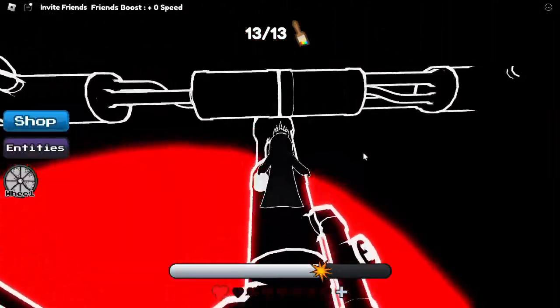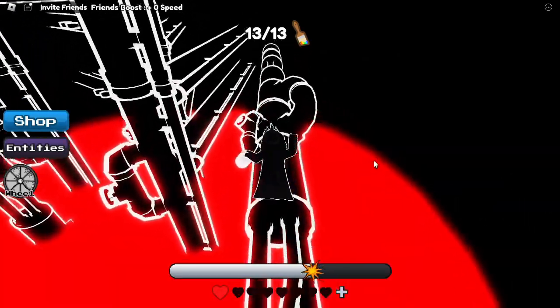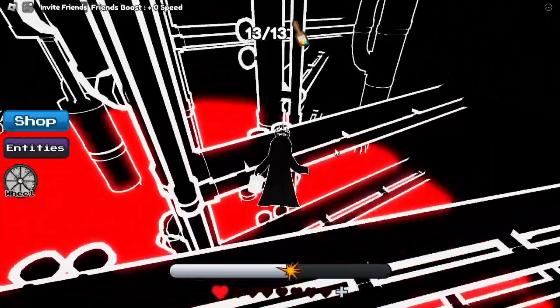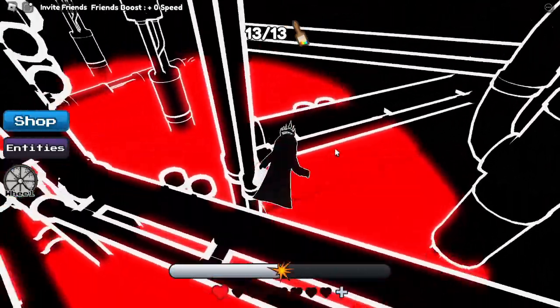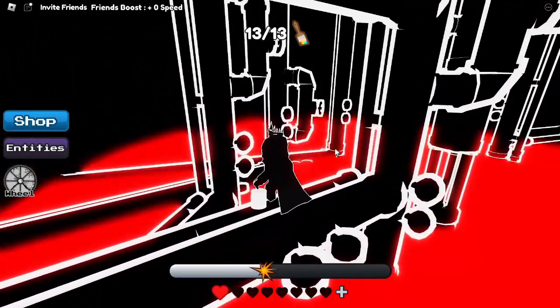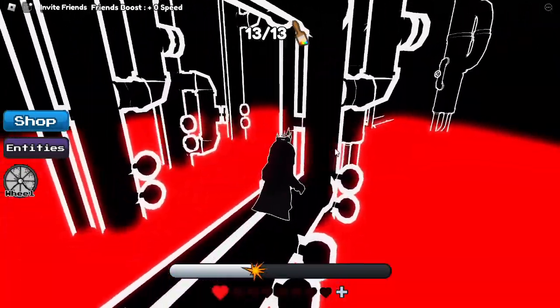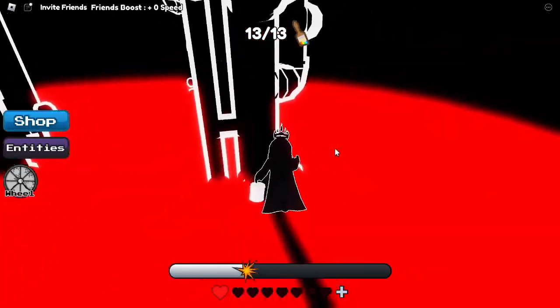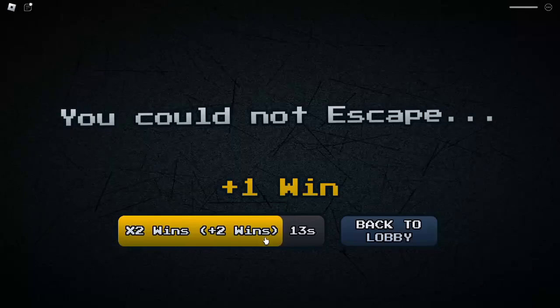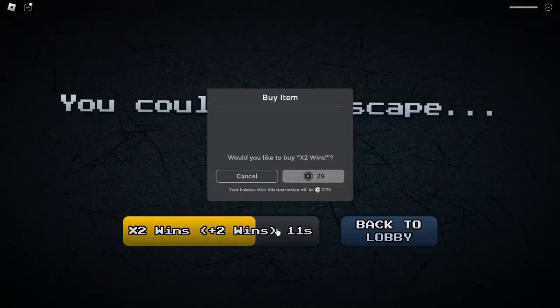Doing okay so far. Let's head on this pole. And it looks like somewhere to hop on. I don't really know where I'm supposed to go from here though. There's nowhere else to go really. Am I supposed to jump on something else? I'm not really sure what I'm supposed to do there. Well, it looks like I didn't escape, but I do get a win.